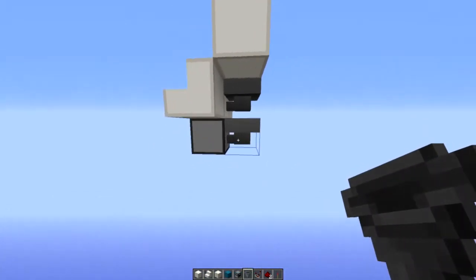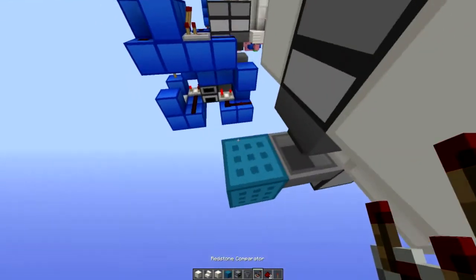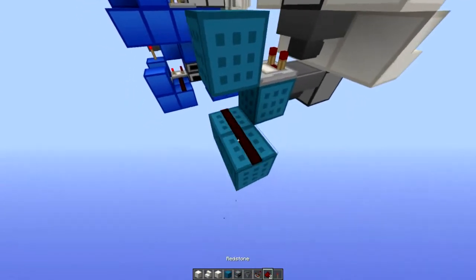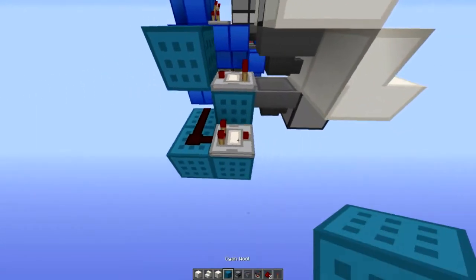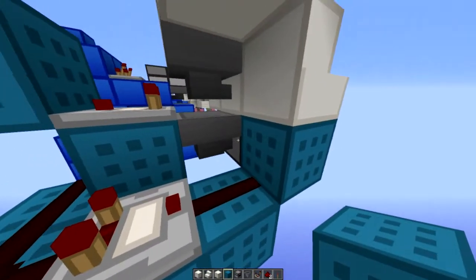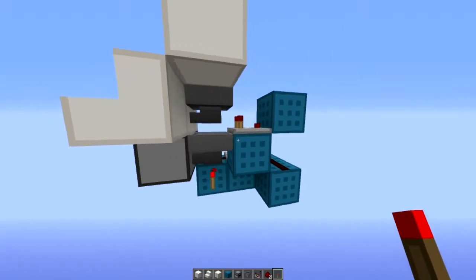And then we just have another dropper pointing that same direction. Next, we're going to take a comparator output from this hopper, like that, into a block and down like this into two bits of redstone. Then that can go into another comparator — or a repeater if you're scarce on quartz — into a minor redstone and a block. So that's going to fire this dropper here to give you it back, and also a torch here to lock this hopper.